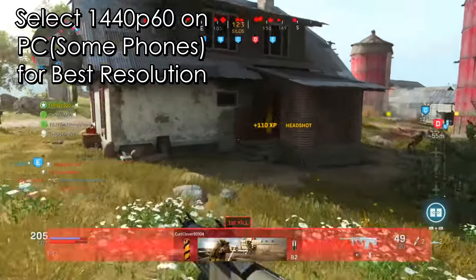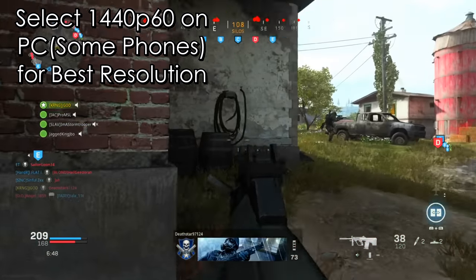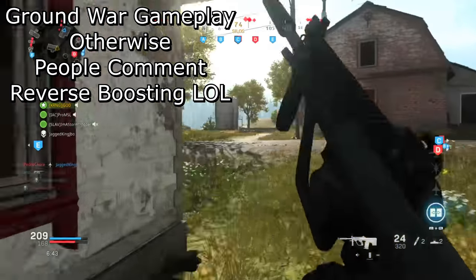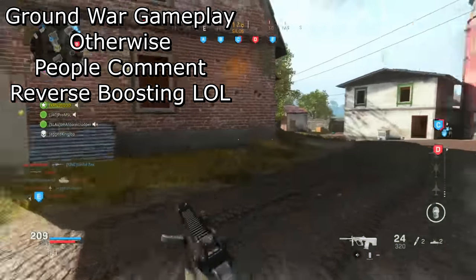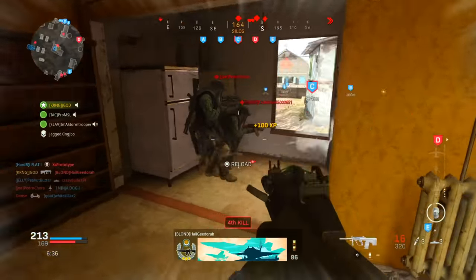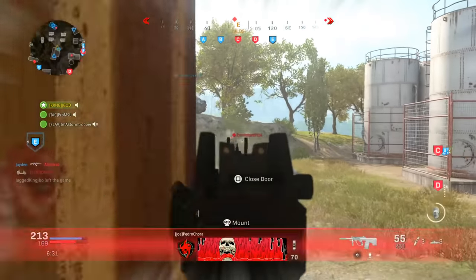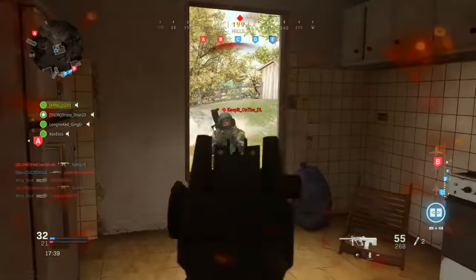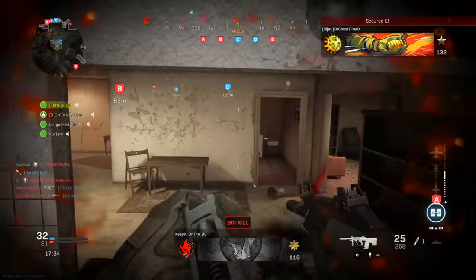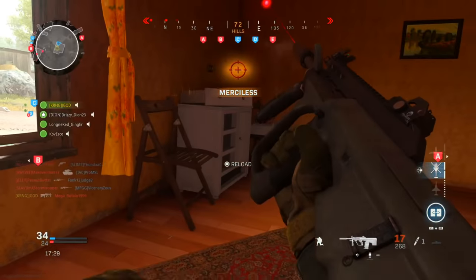In today's video we're going to focus on the AUG SMG, which is actually the first SMG you get access to within Call of Duty Modern Warfare. The video will include some basic weapon stats along with a best class setup. If you enjoy the video or find it helpful, please hit that like button, and if you're new to the channel, hit the red subscribe button with notifications on. The gameplay in the background is ground war, and I've been getting a lot of comments asking for more tips and tricks related to ground war, so let me know in the comments below.